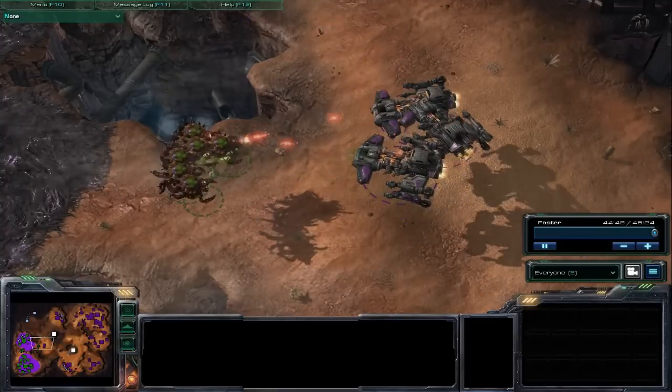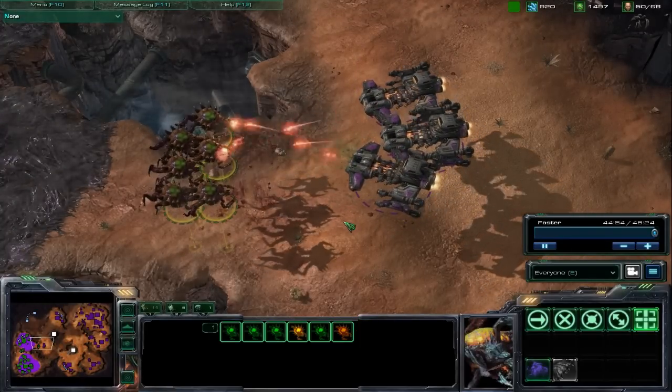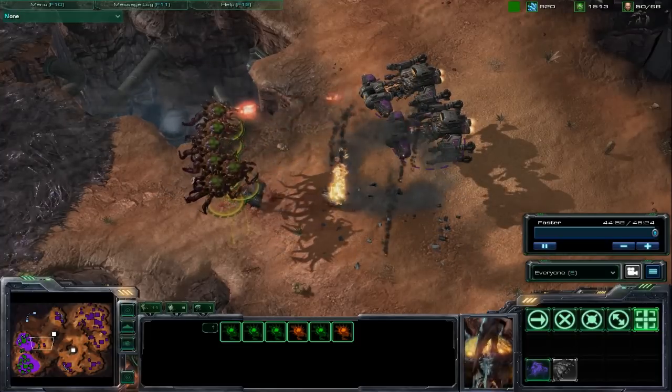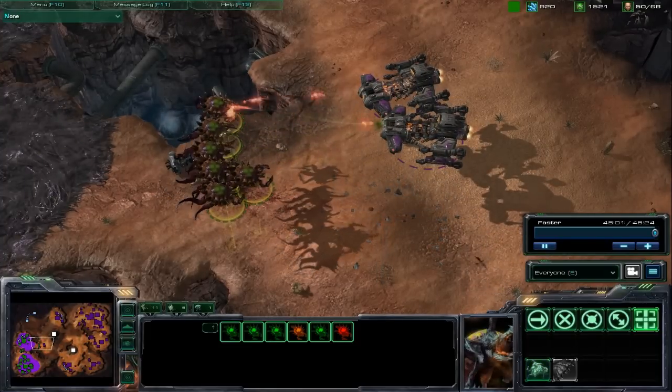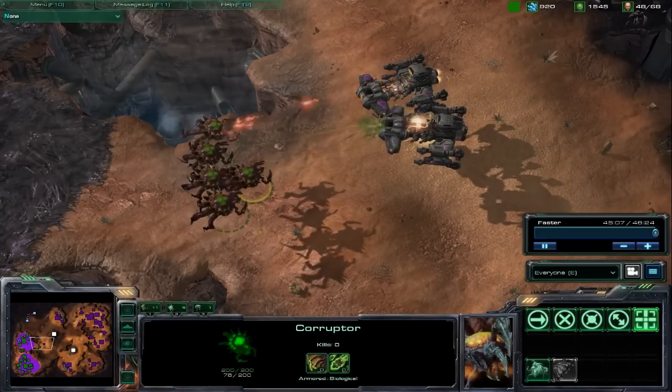New to the Zerg Air Force is the Corrupter. They have an air-to-air attack that's pretty strong on its own, but does almost twice as much damage to massive units like these Battlecruisers. They're also armored, which makes them pretty tough to kill, and when you combine them with the Mutalisk, they give the Zerg a very strong air presence.